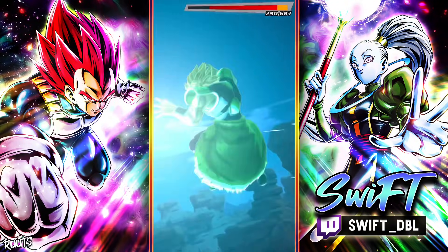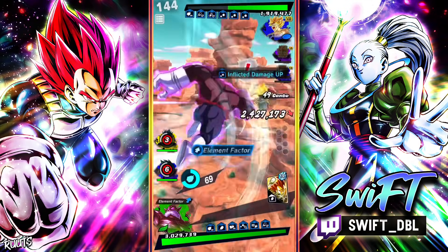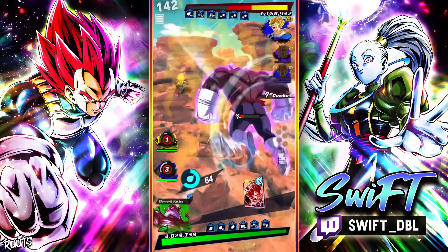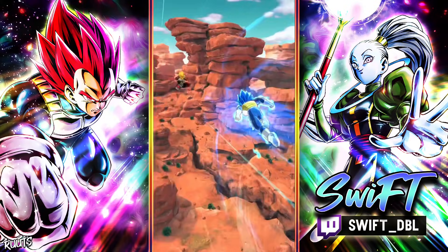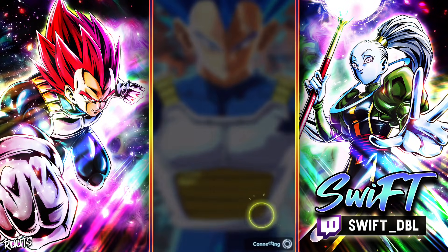Now that I have Topo red 2, I will be using him a lot more — that's what I've been waiting on this whole time, just been dumping Z Power into him. And I still think when I get Topo to 14 stars, he is gonna be a beast. That is gonna be game, let's jump into the next one.